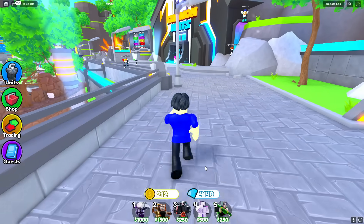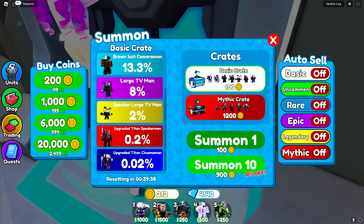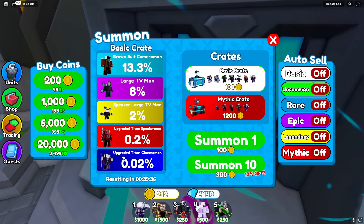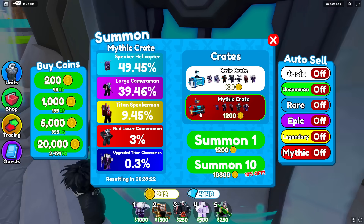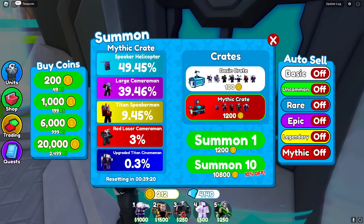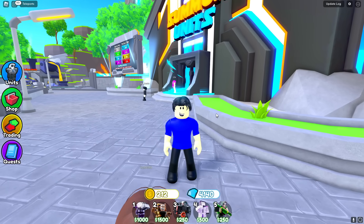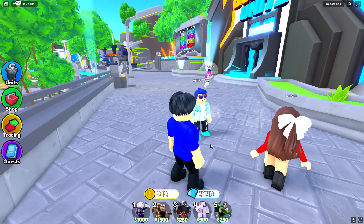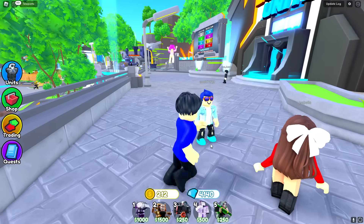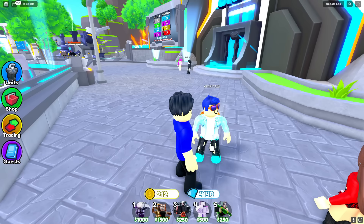Let's go over to the summon units and see what she's doing. Wait, where is it? How do you get it? I actually have no idea how you get it from here. Guys, comment down below and let me know how you get the new Mace Camera Woman Mythic because I don't know either. I went over to the trading plaza and bought mine for some diamonds.